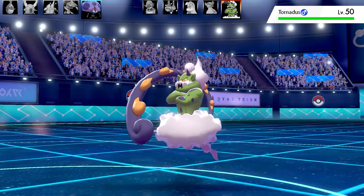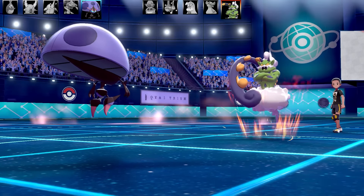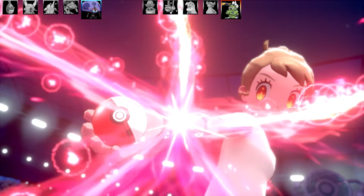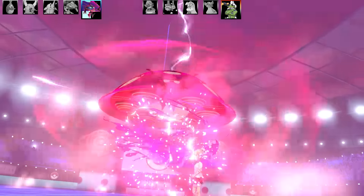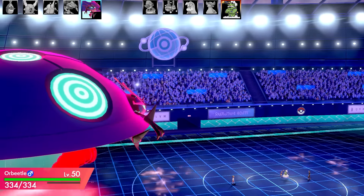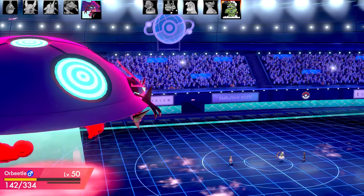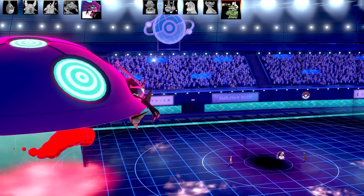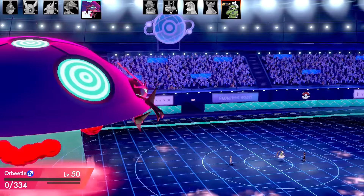Next opposing Pokémon is Tornadus - floating in the air - and I've got Orbeetle with G-Max. It has a Misty Seed raising its Special Defense, but I'm running a physical Orbeetle so that doesn't worry me much. I go for G-Max Gravitas to set up Gravity, which will ground Tornadus and remove its Flying immunity. It has Acrobatics with a Misty Seed - a very powerful set. Tornadus hits really hard and survives the G-Max. With Gravity up it falls from the sky, but Acrobatics takes Orbeetle down two shots in G-Max - really impressive bulk though.